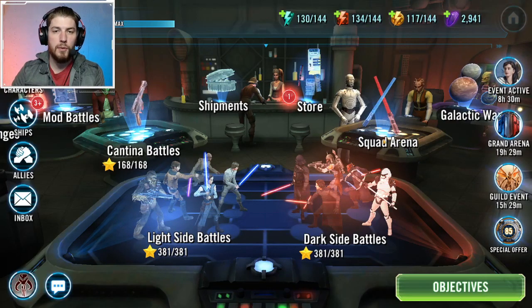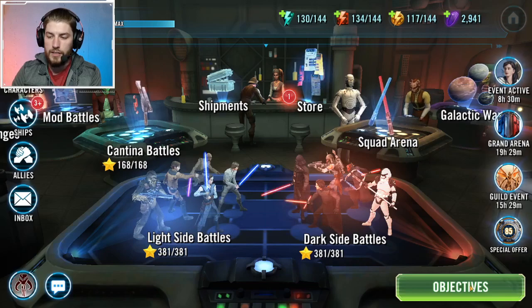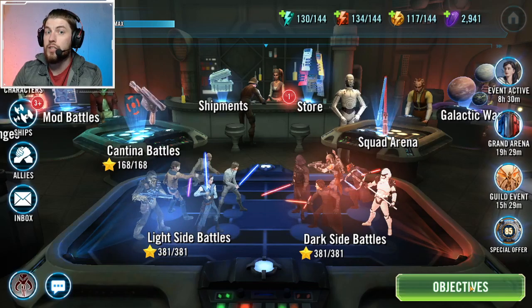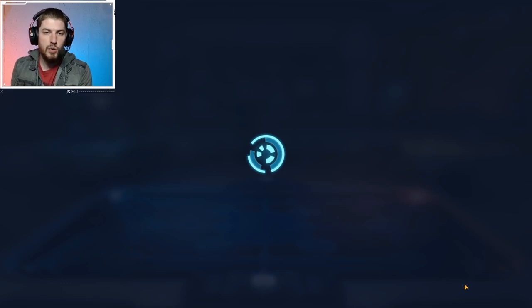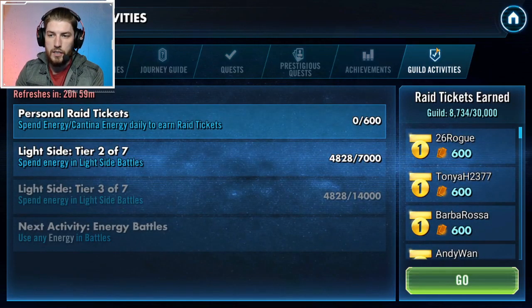What's going on ladies and gentlemen, thank you very much for joining me once again here on the Grid. My name is Grid and today I'm going to talk to you about the infamous 600. To find out how many raid tickets you have produced towards that 600 for your guild, click on objectives and then go to activities — it'll show you how many you've done and how long you have until you meet them.